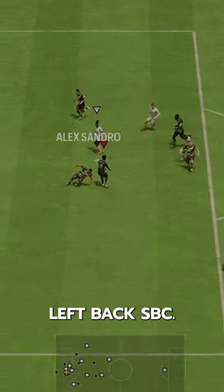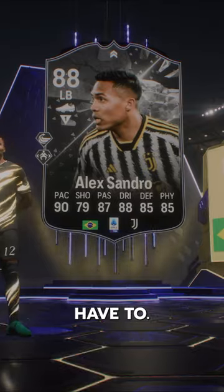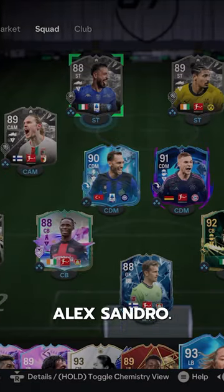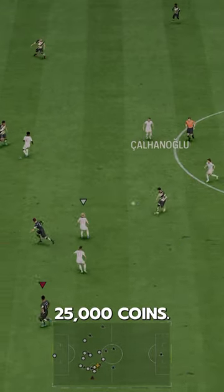We got another left-back SBC. Welcome to Baller or Bust, where we test FIFA cards so you don't have to. We've got Showdown Alex Sandro. We acquired him via SBC for 25,000 coins.